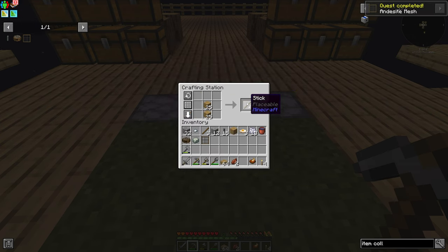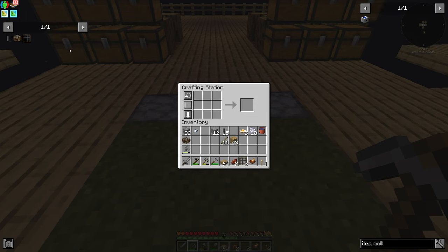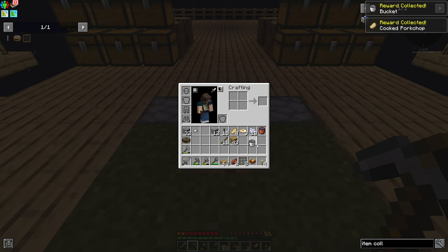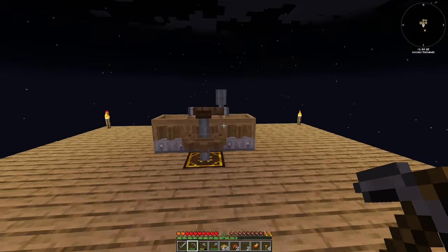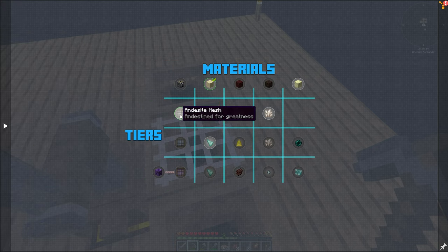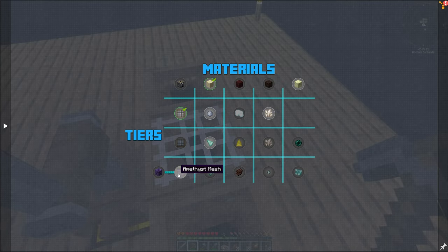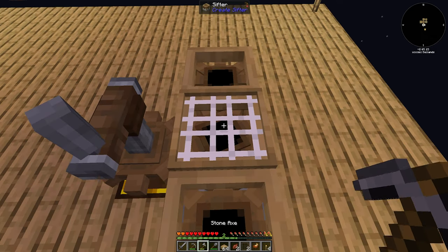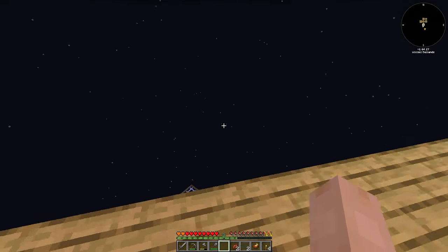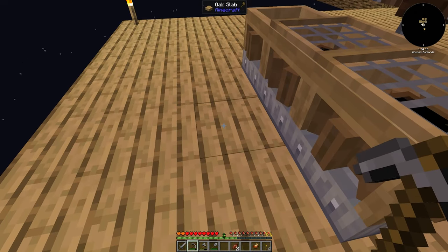I don't have enough sticks. We'll get two andesite meshes going. Meshes - just upgrade your meshes. There's no reason to keep old ones around; new ones will always be able to get the old resources. We'll pop these two on there. We're going to want to automate this with a water wheel on the back side so we don't have to see it.